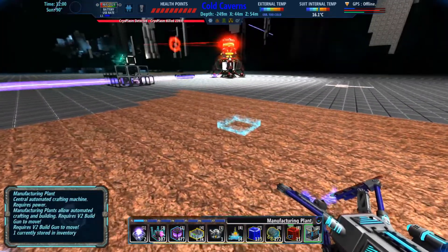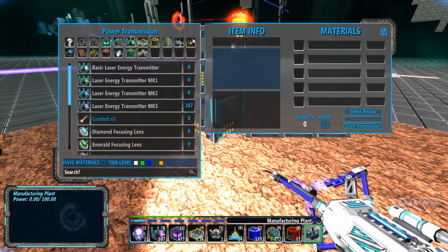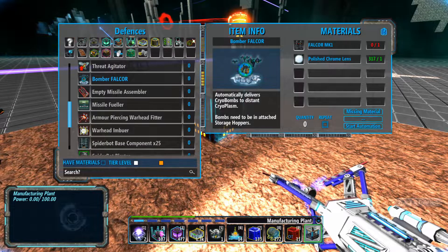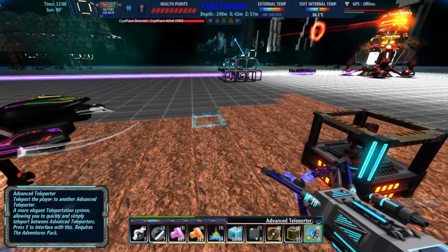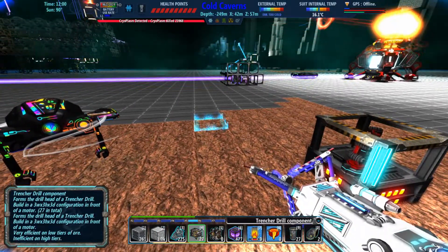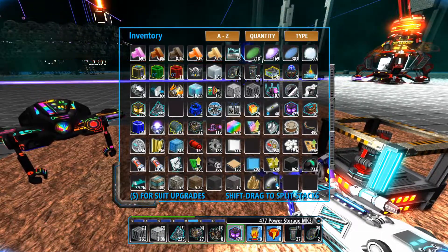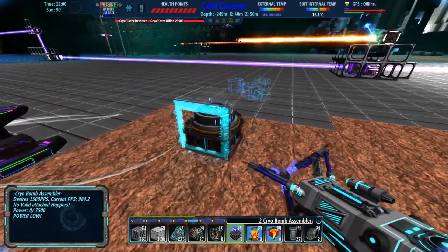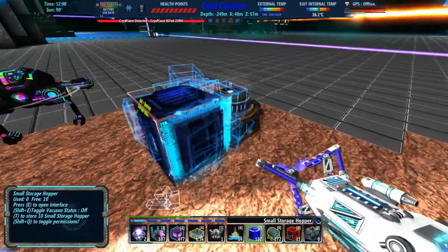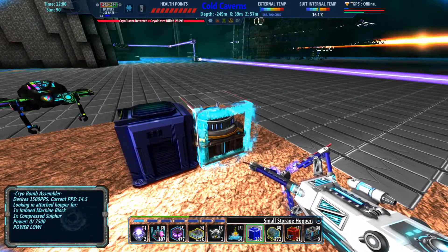Falkor bombers. That is in here, maybe? I have a bunch of Falkors, and then I have the bomber creators in here. Cryobomb assemblers — so what does that take? A random hopper. Let me just throw one down. Compressed sulfur. Crap, we are not making compressed sulfur.